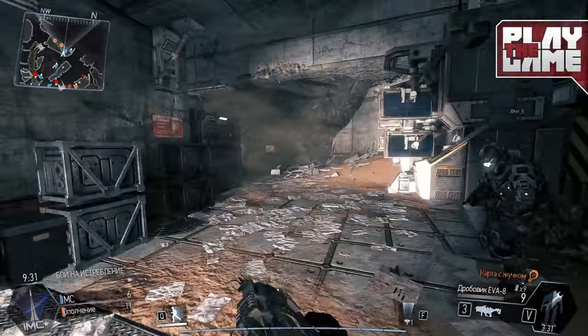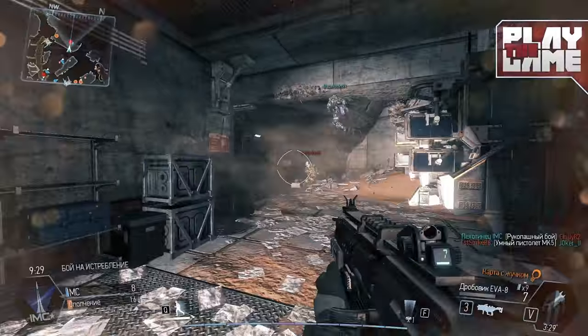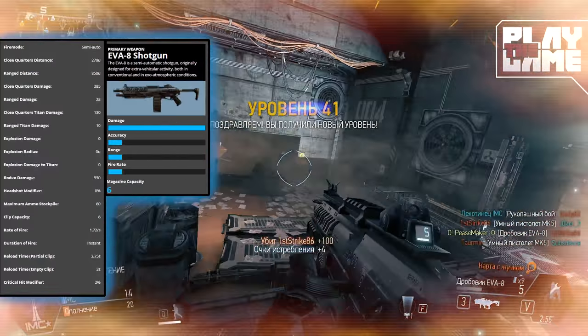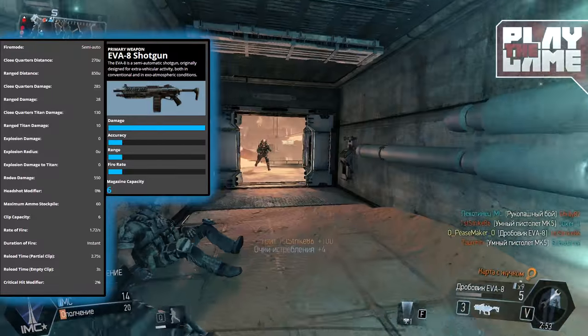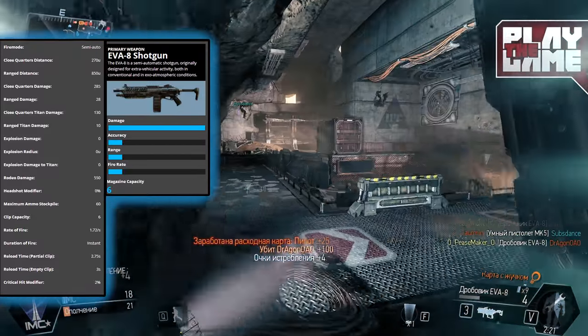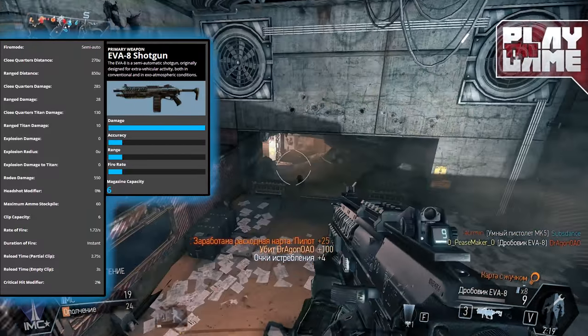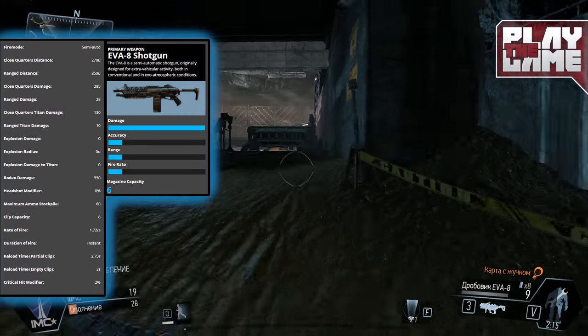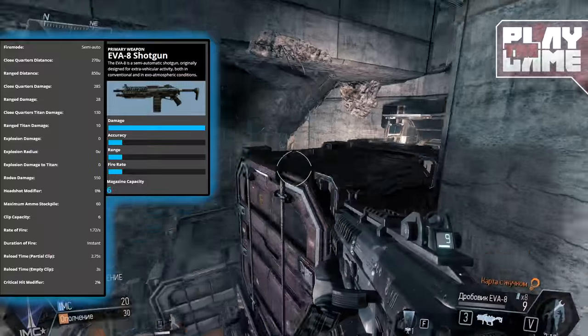Hello and welcome back to Play the Game Central, this is Peacemaker. In this video I will talk with you about the EVA-8 shotgun, which is the only shotgun available for pilots in this current build of Titanfall. The standard version of this gun is a semi-auto shotgun with six rounds in a mag.